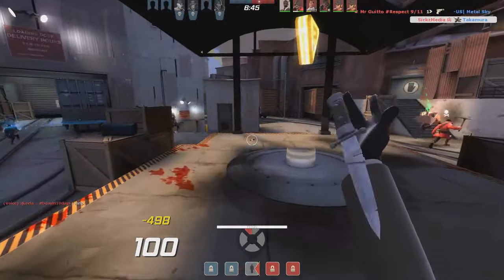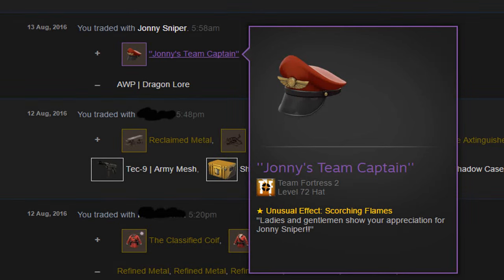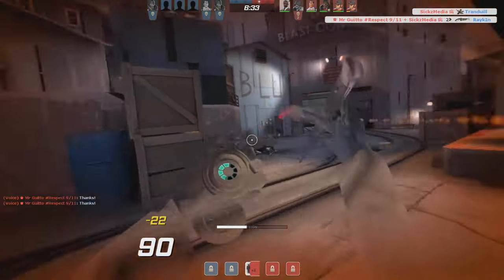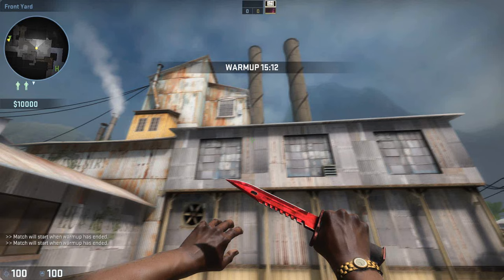In the last episode, which I uploaded a while ago, I talked about the sale of my OP Dragon Lore for a Scorching Team Captain, and in this trade I made like 1,000 keys of clear profit. It's also the highest tier item I have ever owned.